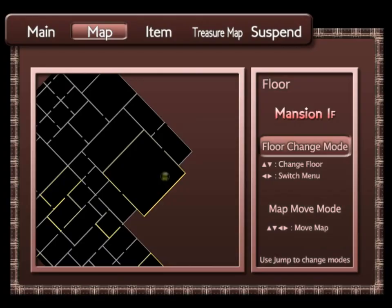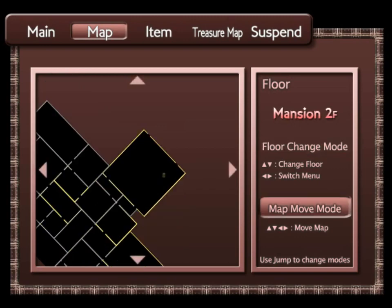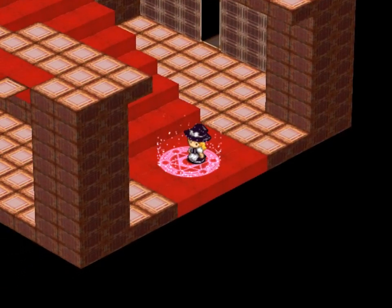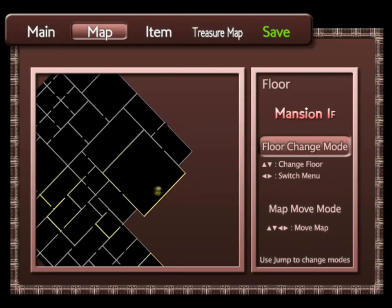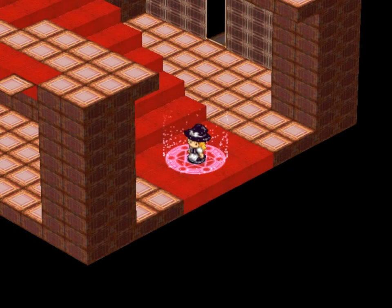And now all we have to do is go upstairs because that is totally a room we cannot go in. So upstairs. But I think I'm going to wait until next time. Until next time everybody — we're going to go upstairs, check out a new little thingy up there, and then go see what was over in that B1 area. Until next time everybody, I'll see you later.